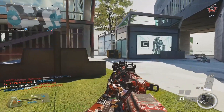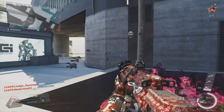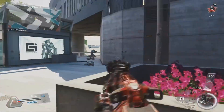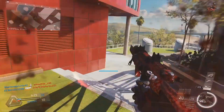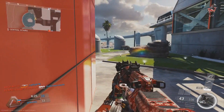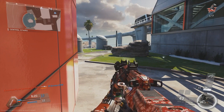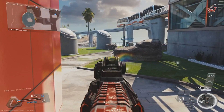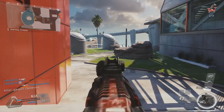Straight away, look at that angle — it's not really a good angle to take up, your body is exposed. This is slightly better; he's behind a head glitch. But as the gameplay progresses you'll see his angles are not great — his body is exposed. Against a good player, that player would take advantage and absolutely kill him when he exposes himself to enemies like that.